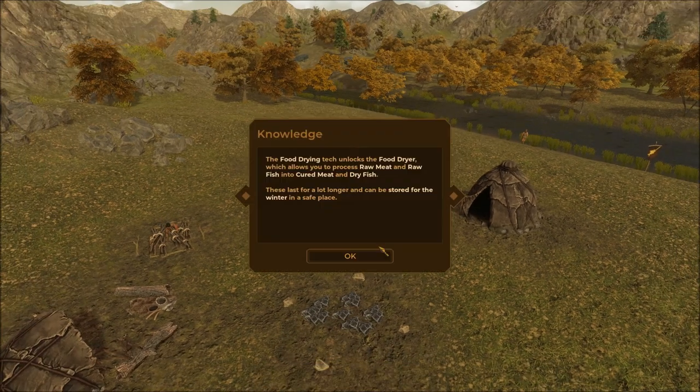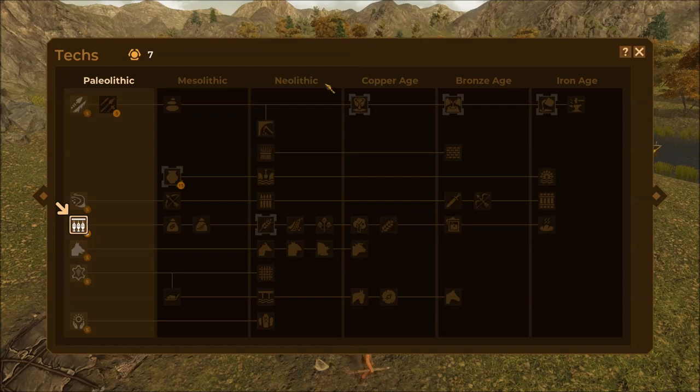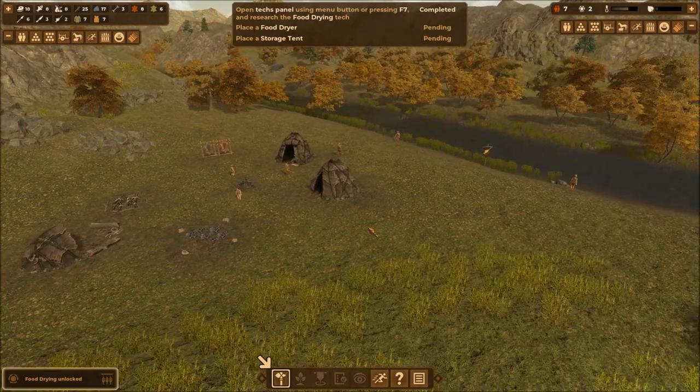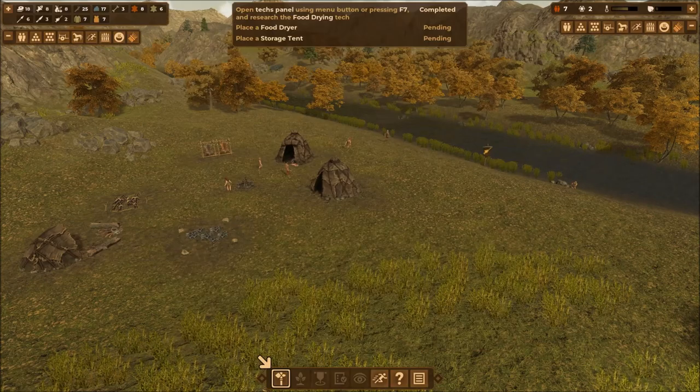You earn knowledge points by doing certain actions — hunting new animals, gathering new resources. Pressing F7 opens the tech panel. The food drying tech unlocks the food dryer, which lets you process raw meat and raw fish to store for winter. There are all kinds of technologies, including pottery, spanning from the Paleolithic to the Iron Age. Food drying unlocked — very cool. Now we can build the food dryer.